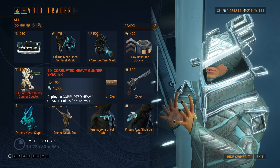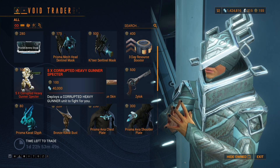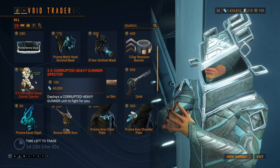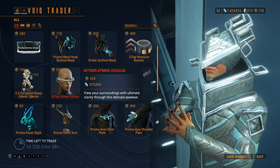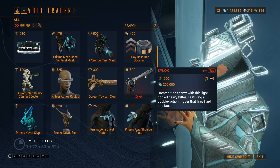A note about this: it is not an unlimited blueprint. It only makes five, then the blueprint goes away. You'll have to buy as many as you want. Also: Atmos Oculus, Gorgon Towson Skin, Zylock.